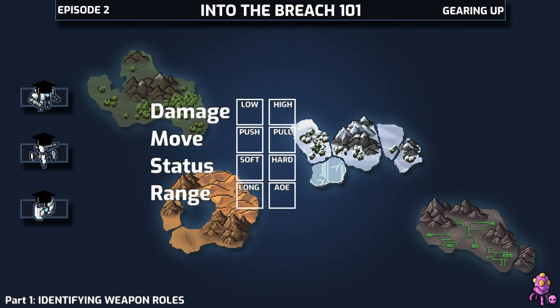When you find a weapon in a pod or buy one, we want to mentally fill this grid out. When we look at the entire squad, the goal is to have as many of these boxes checked off as we can — again with an exception when it comes to AoE. Let's look at some weapons side by side now to show you an example.